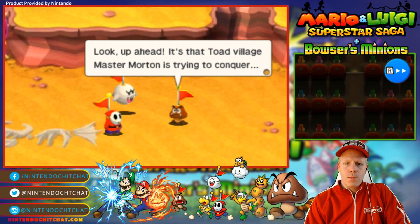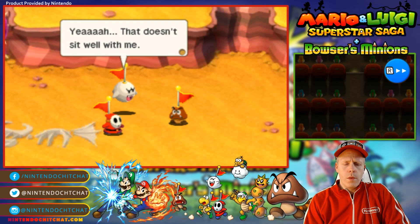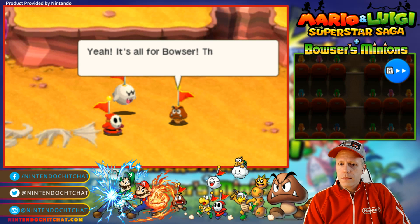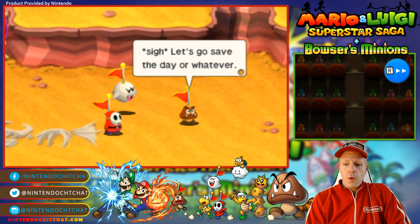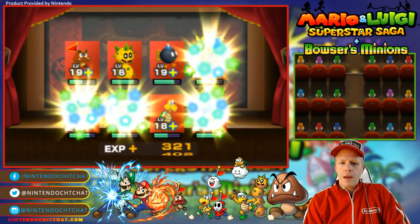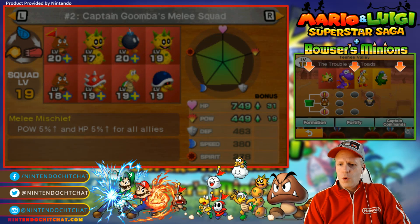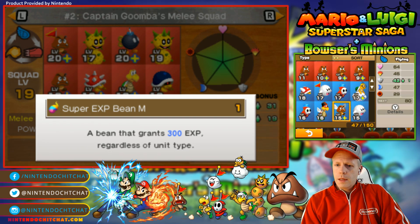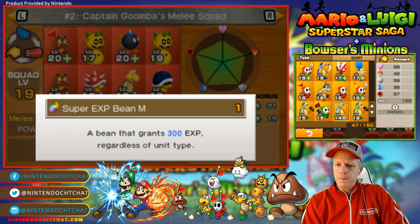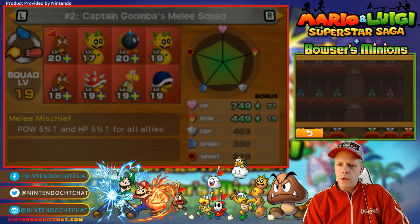Look up ahead — it's the toad village Master Morton's trying to conquer. But if we unbrainwash Master Morton, we'll be saving these toads. Yeah, that doesn't sit well with me. Just remember, we're doing this to save Lord Bowser. All for Lord Bowser — those goobery toads have nothing to do with it. Let's go save the day or whatever. Can you believe that? Wow. Super experience — who do we give that to? Let's do it. Give it to him, just for fun.